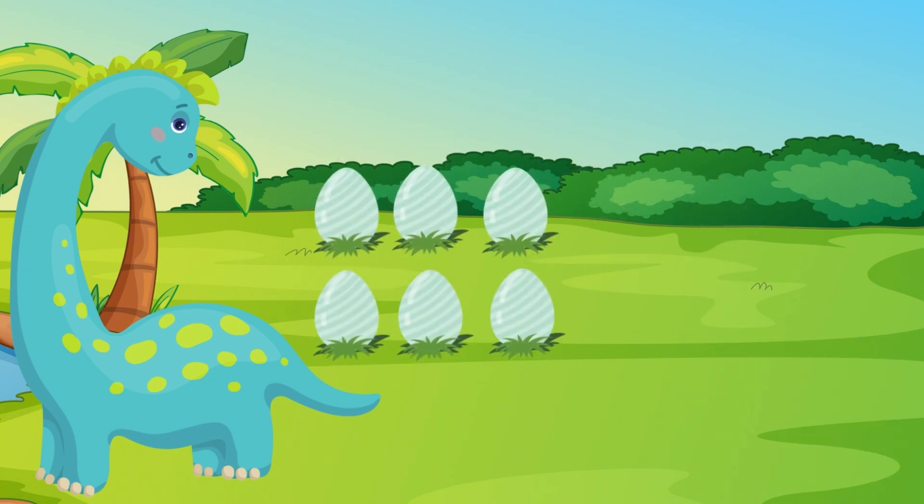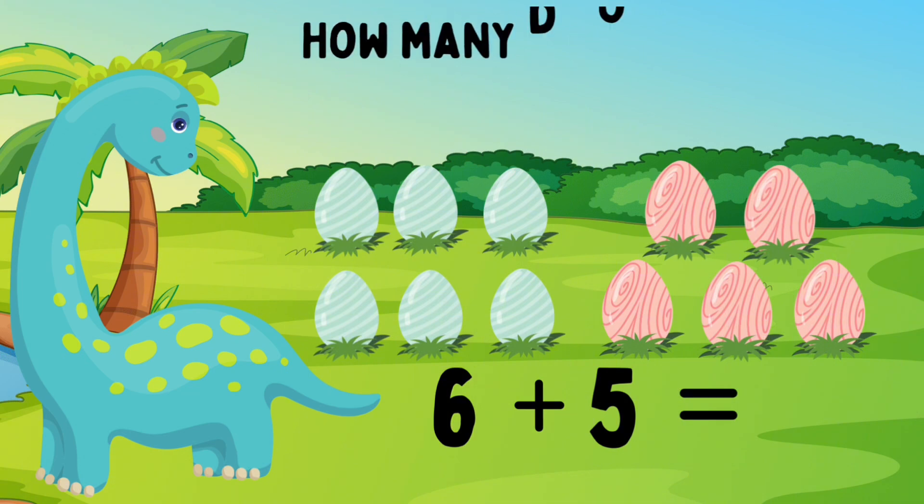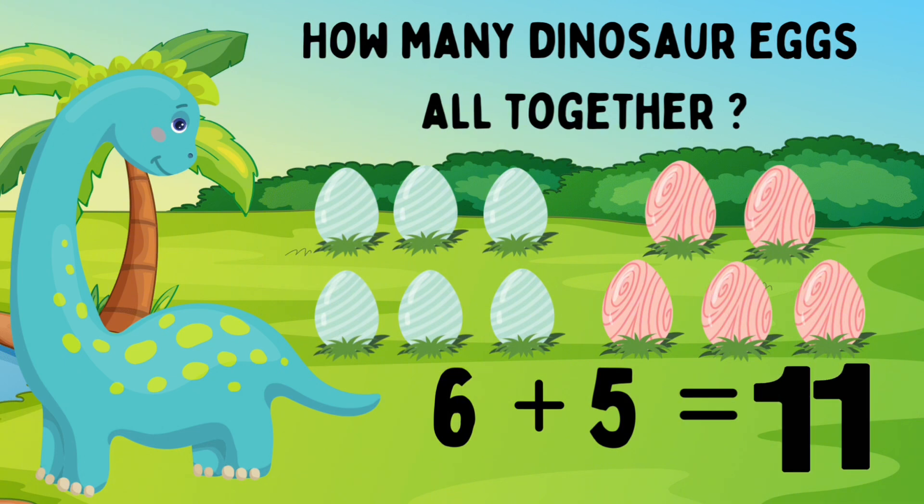Dino has six blue eggs. She also has five pink eggs. Six blue eggs plus five pink eggs. How many eggs does Dino have? Let's count: one, two, three, four, five, six, seven, eight, nine, ten, eleven. Great job! Dino has eleven eggs. Six eggs plus five eggs equals eleven eggs. Look at you go!